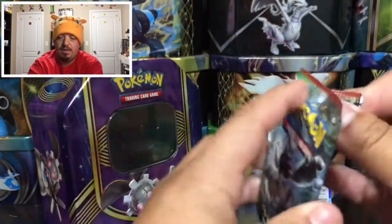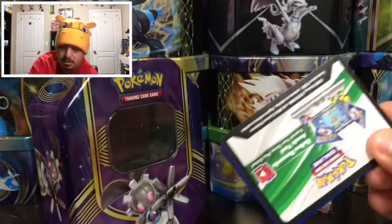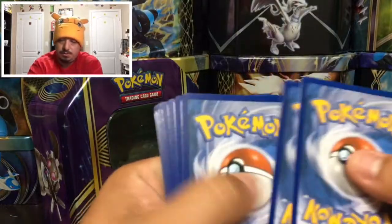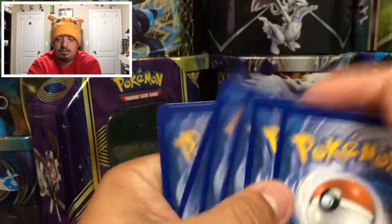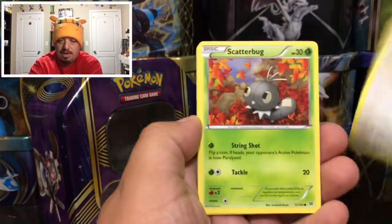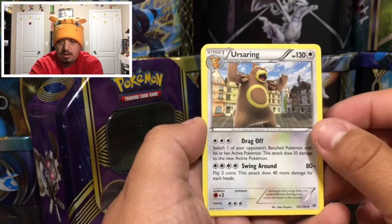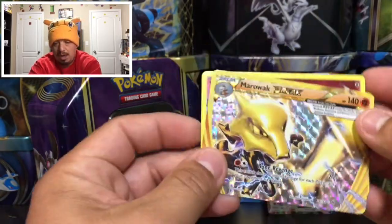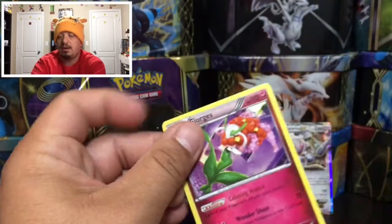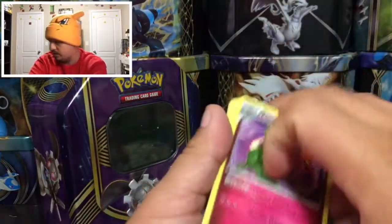On to Breakthrough, with Mega Mewtwo on the front. Here is the code card for you guys. One, two, three, one and two. We have a Pikachu hood, a Scatterbug, a Super Rod, an Ursaring, a Sandslash, a Marowak BREAK card — very cool looking BREAK card — and a Florges. That is a rare non-holographic card, so that's Breakthrough done.